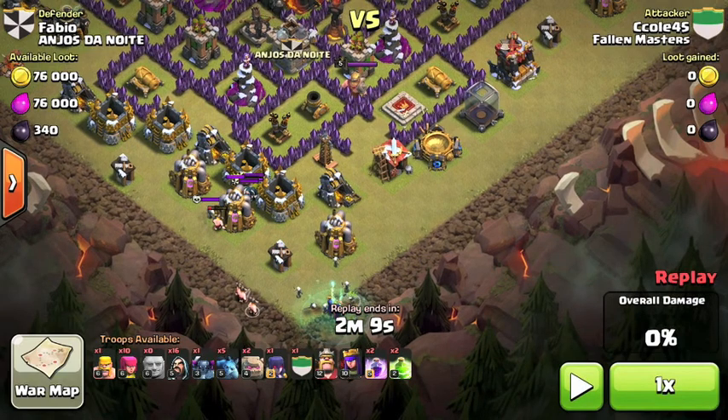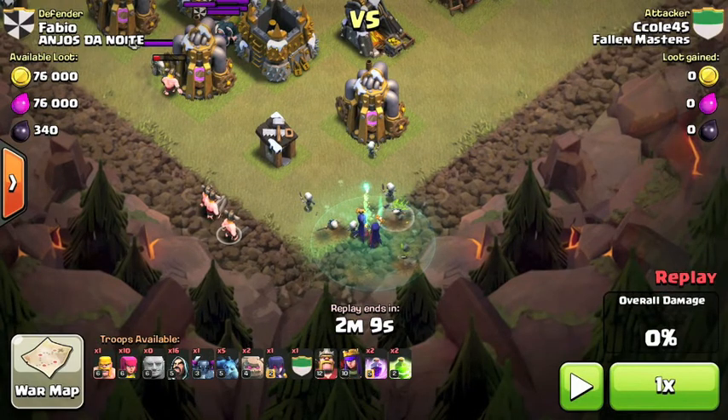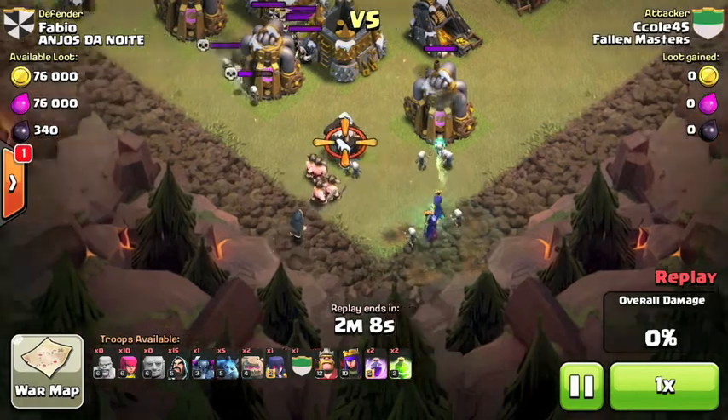I dropped one Witch, let her generate Skeletons, and then dropped another Witch. I actually learned this from high-level War Clans — if you drop them at the same time, they're gonna generate a bunch of Skeletons and then none. But if you drop them a little apart, they're gonna have a constant flow, which is kinda good. So that's why I dropped them the way I did.